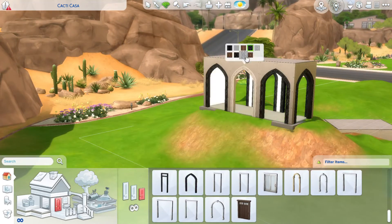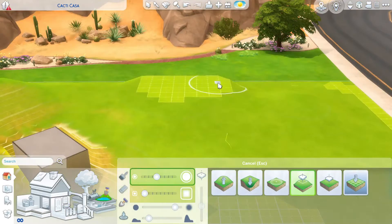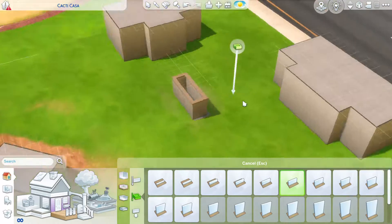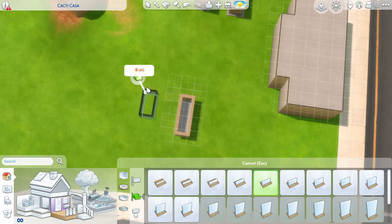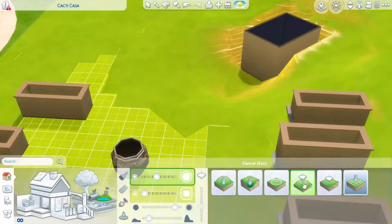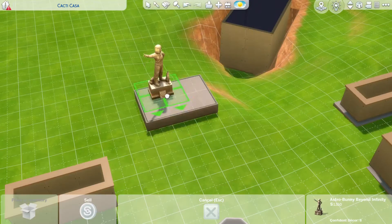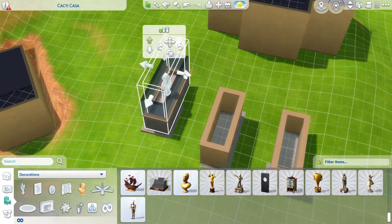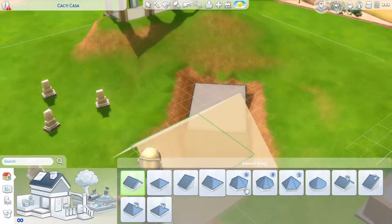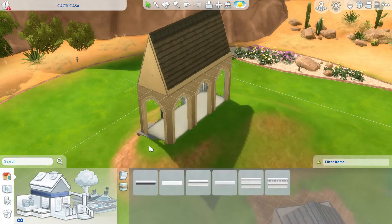I decided that would be a nice addition, and in the end I decided to make it into a museum — not for any particular reason, just because I thought that would be the easiest to accomplish. I knew I wanted to put down some gravestones, and I honestly thought they would work like statues and fulfill a few of the requirements, though I'm not sure that's actually true. I wanted it to be a functional lot, not a generic one.